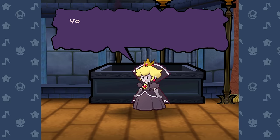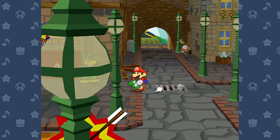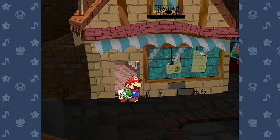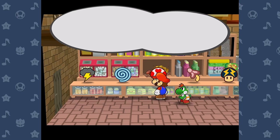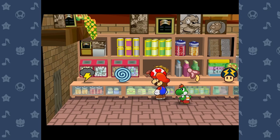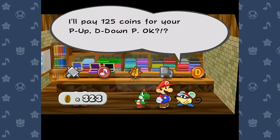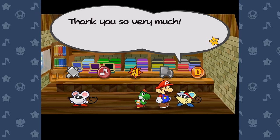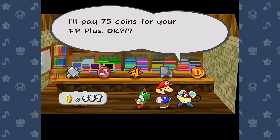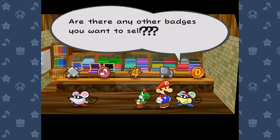All that's standing between me and Level 0 glory is the Shadow Queen herself. I already knew there was absolutely no hope of beating her without Life Shrooms, so I went all the way back to Rogueport to change around my inventory. I decided to take a page out of my partners-only challenge and fill my inventory with 10 Life Shrooms and nothing else, so Mario and his partner could get a bunch of free heals over the course of the fight. I also made sure to sleep at an inn so I could go into Shadow Peach with full star power. Also, I had pretty much unlimited money throughout the entire run since I was able to sell every single badge except Peekaboo.